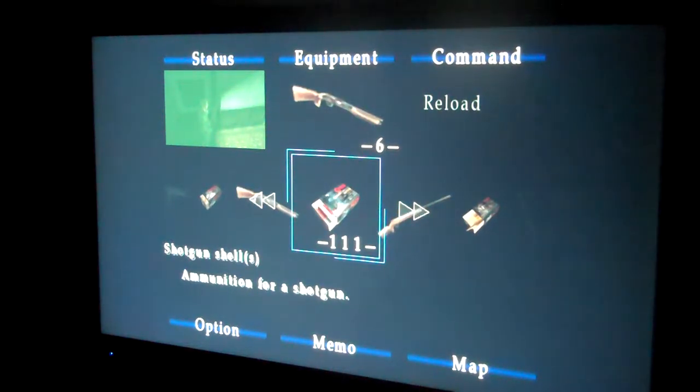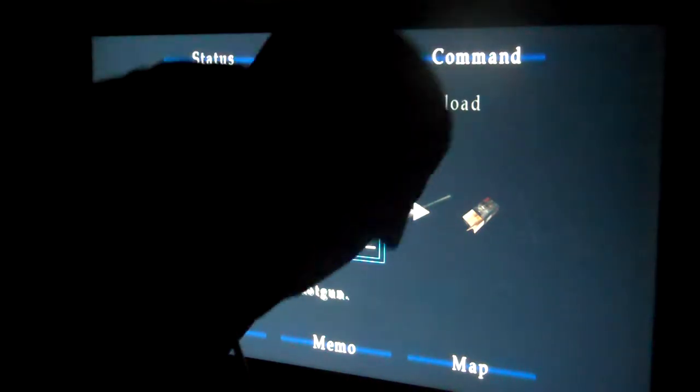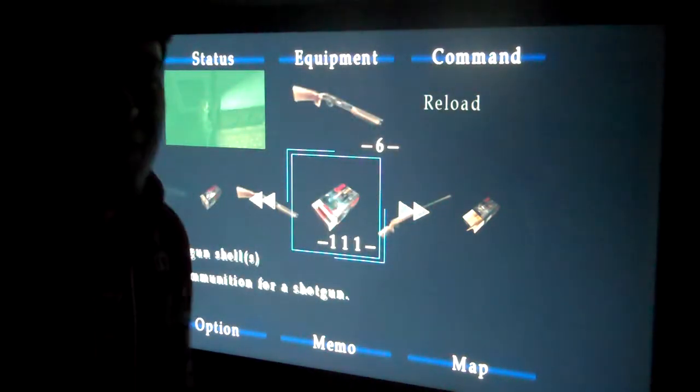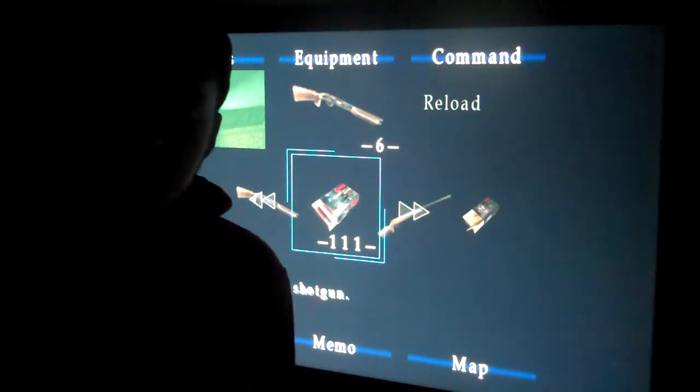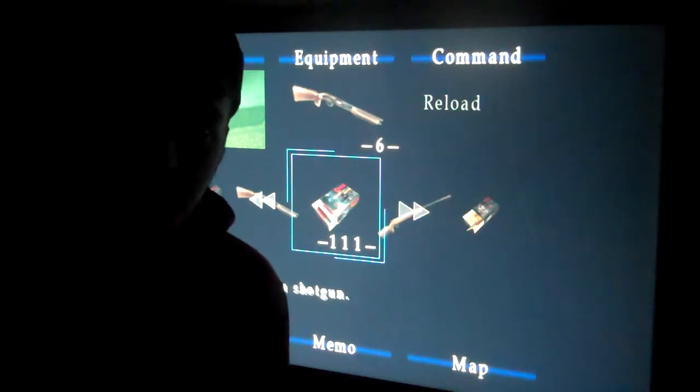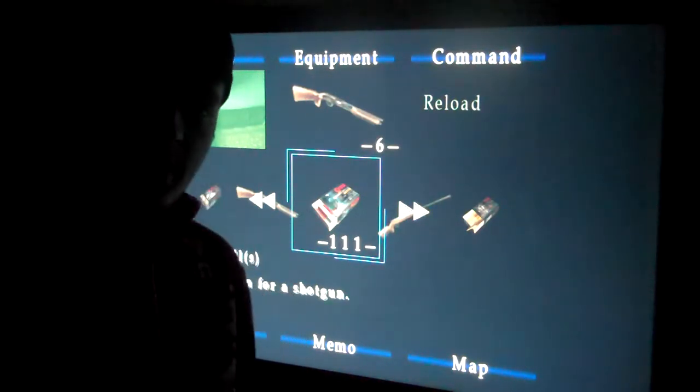Alright everybody, this is Craig from Ninebolt Games and this is part 12 of the Silent Hill 2 HD Collection playthrough. I can't really say walkthrough because I'm not showing you everything. This is now — we're at the hotel, we just got out of the boat, hopefully you did better than I just did in that one.